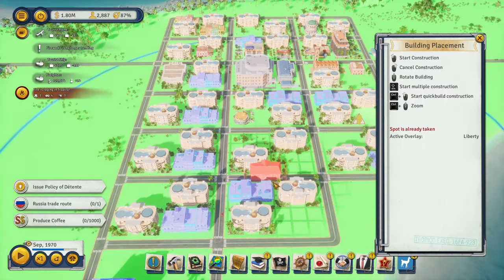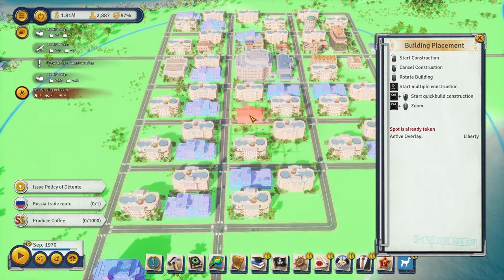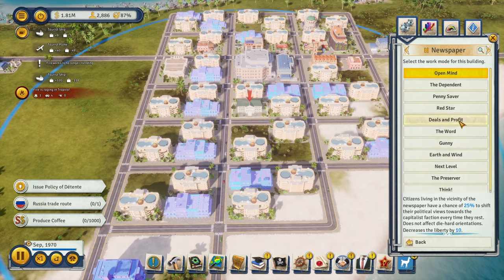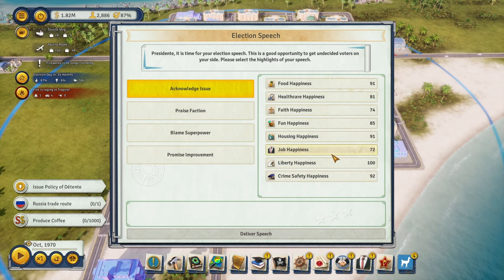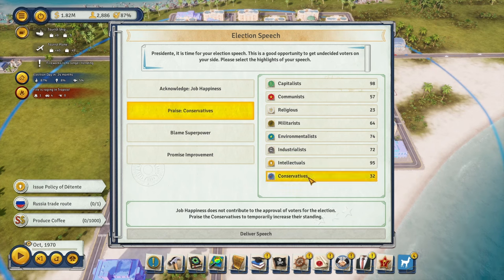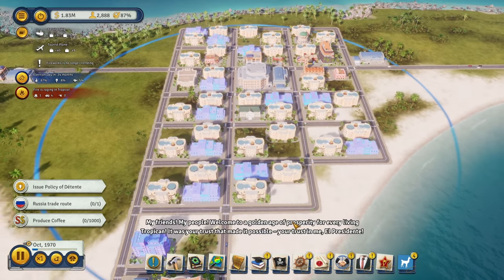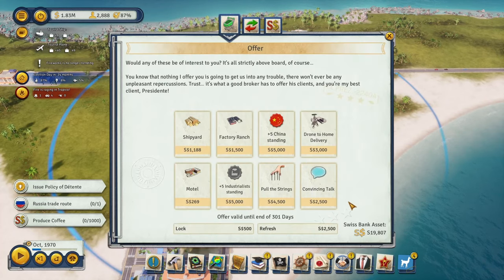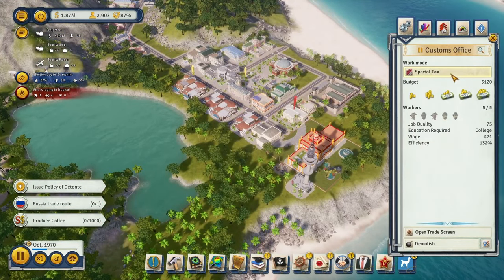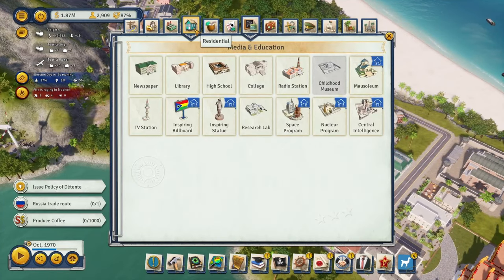Let's demolish this cocktail bar and put a newspaper here instead. Quick-build that, max out budget, deals in profit. Let's do a speech — praise job happiness, praise the conservative faction again. We can blame a superpower or promise an improvement — let's deliver this speech. Checking residential occupancy — these mansions are still full. Since communist opinion is up, I should be building more mansions around here. Let's see how much they hate that — max out budget.